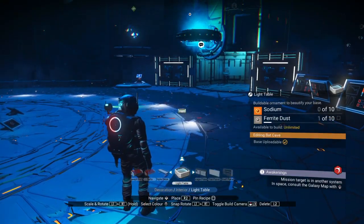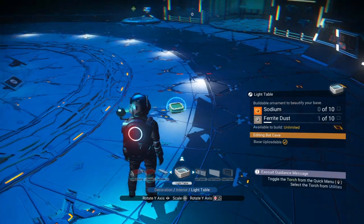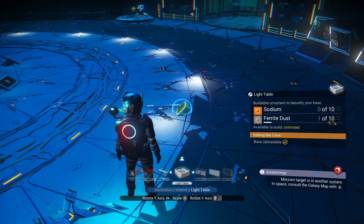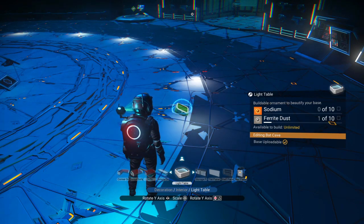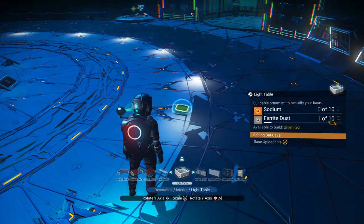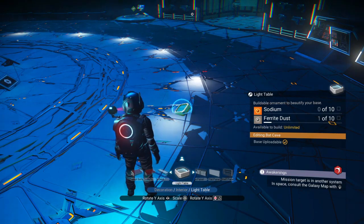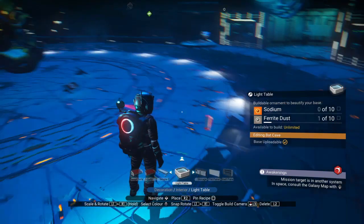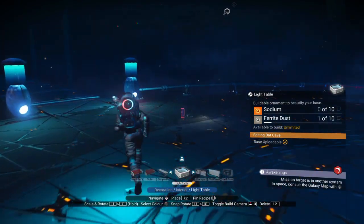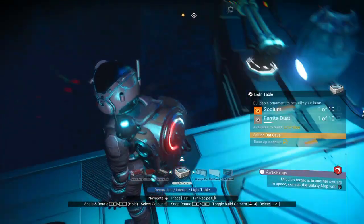I'll show you what else you can do while holding L1 and R1 — you use the left analog stick to tilt stuff as well, so you can get different angles. So all the things you do — scale, rotate, or change angle — you always hold L1 and R1. There are only certain places you can put stuff if you rotate them.